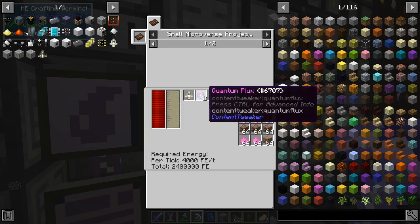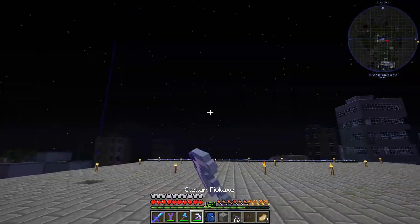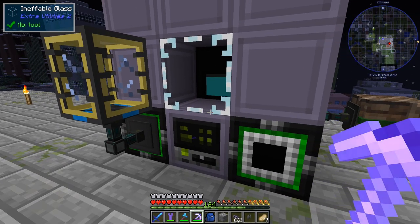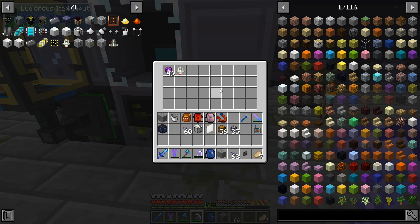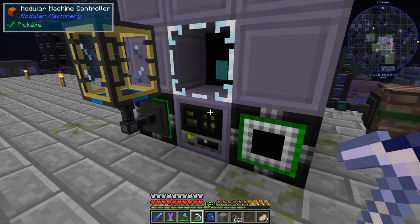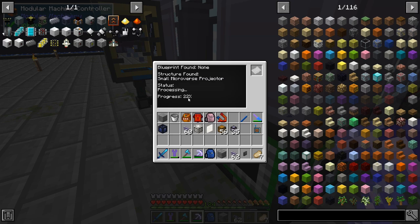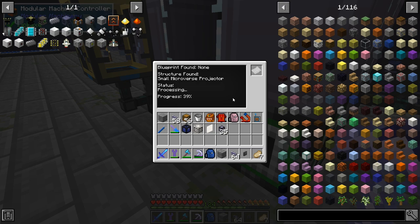Let's check out this one — what it needs. It needs two of these and one of these plus 12,000 RF. Let's go see how this thing works — do I have 12,000? I've got 1.2 million. I've got this, so we can put that there. Is it going to work? There we go! It should be working. It's progressing towards the Tier 2 — come on, you can do it! I believe in you, small Microverse Projector!